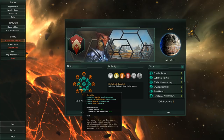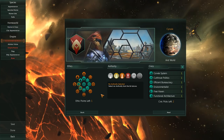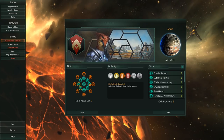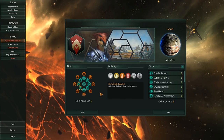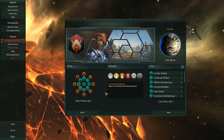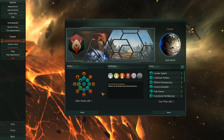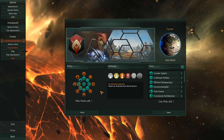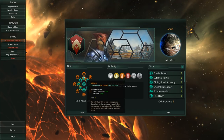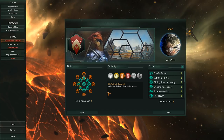We also need to be a xenophile, primarily to represent the toleration that the Persians had for other cultures and religions. And then of course we have to be militarist to represent the military might of the Persian Empire — the unified military might used to crush rebellions and expand the empire.